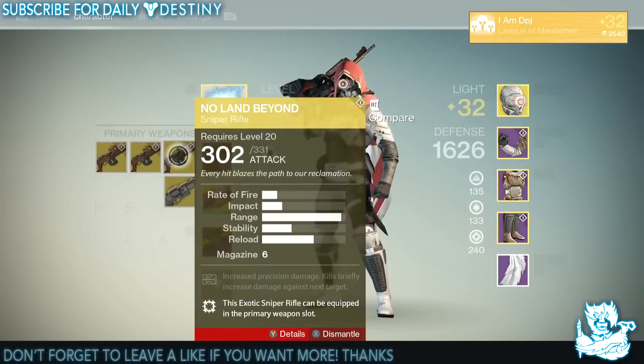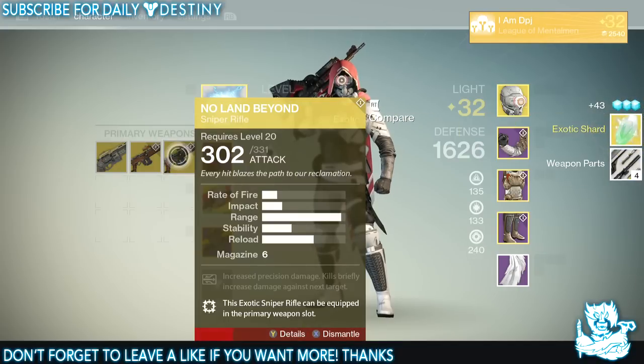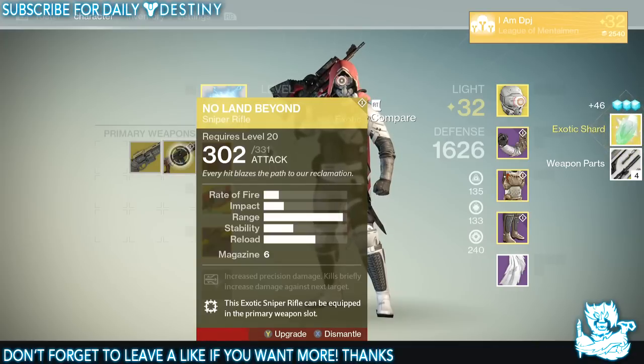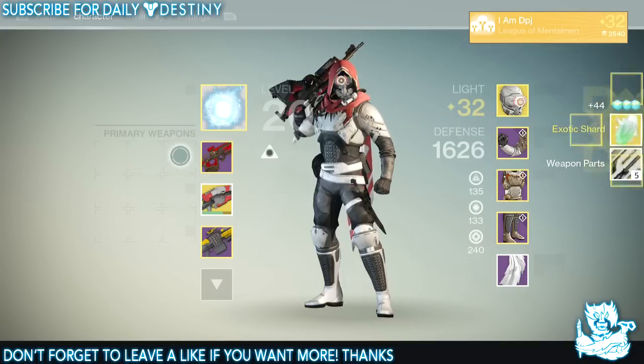The No Land Beyond is probably the worst weapon in the entire game. I know a lot of people will be watching this thinking it's a good weapon if you know how to use it — and yes, any weapon is decent if you use it correctly — but just its stats and the way it handles, everything about this weapon makes it bad. You can use any sniper and make it better than the No Land Beyond in my opinion.